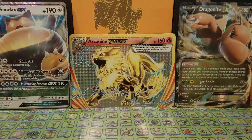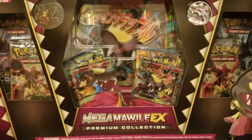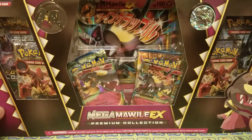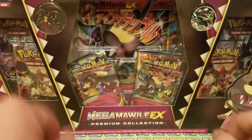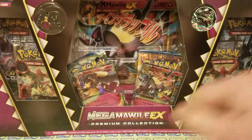What's up guys, this is Unknown Rocket and today we're opening this box that will not fit in this picture. Here it is — a Mega Mawile EX box with the pin, coin, and all this fun stuff. Let me get it unboxed and we'll go from there.